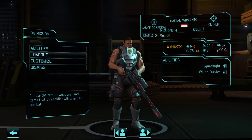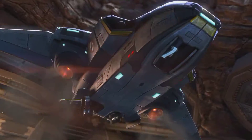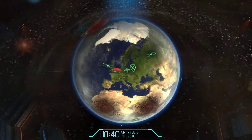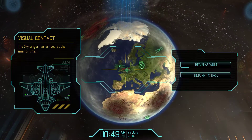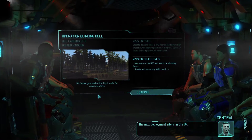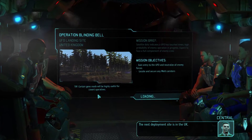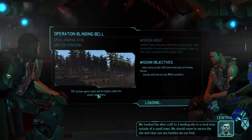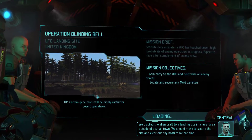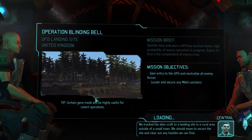He needs to get another level before he may be more useful to our team. We don't have anyone with the arc thrower, although we do need the capture stuff. We don't have anyone who's really good at closing with the enemy, so we're just going to be moving in slowly and taking them down. We track the alien craft to a landing site in a rural area outside of a small town.